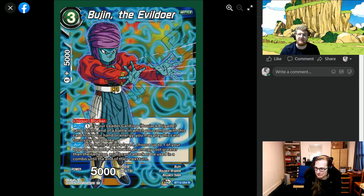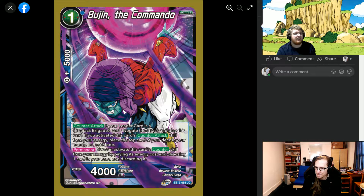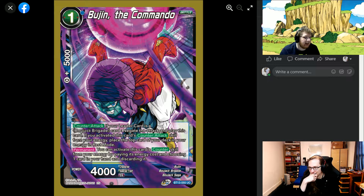Another Bougie — Bougie the Commando. One-cost, zero 5k, counter attack. If your leader card is a Bojack brigade — again not specifying yellow or blue — negate the attack, play this card. If you activate this card's counter skill from your energy by paying its energy cost and choosing one card in your hand and discarding it, you can turn any card from your hand into this negate and use himself as well. It replaces itself — any card in your hand, so suddenly playing multiple unisons isn't that bad because you have something to do with the excess.